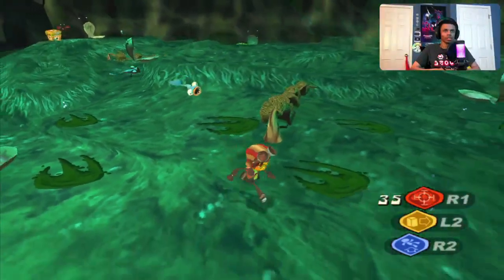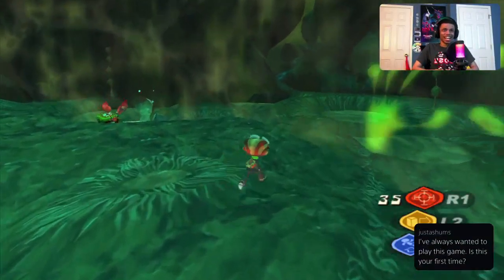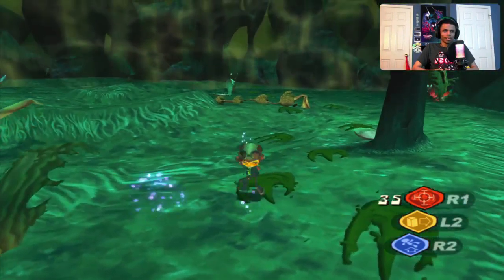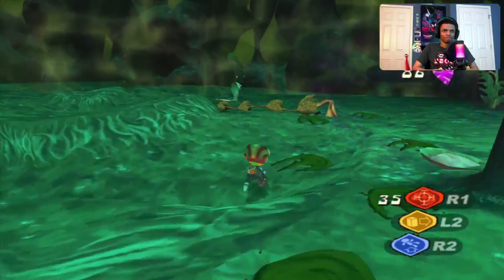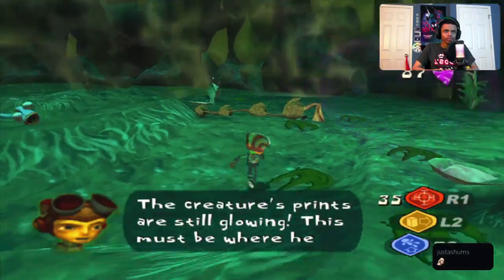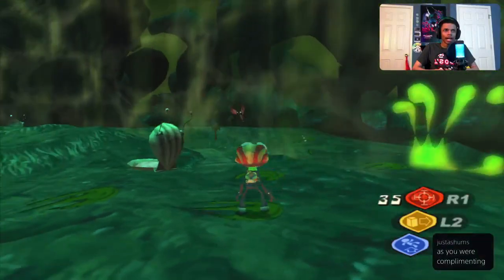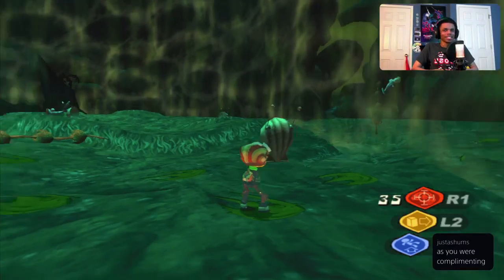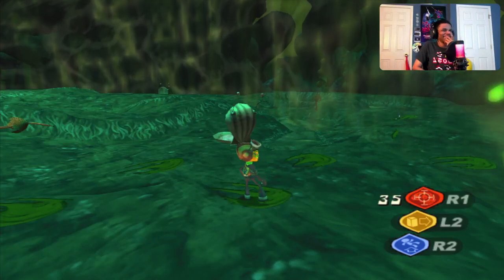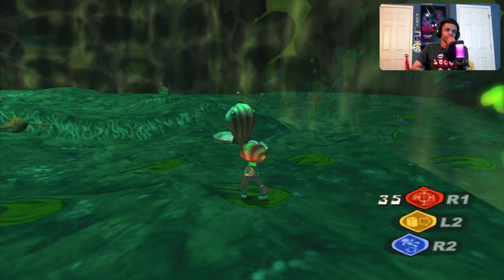Every time I go out to explore some stuff... the creature's prints are still glowing; this must be where he brought Lily. We can't go past this wall. So we're just gonna pretend like that didn't happen. This game is very interesting — it has that good challenge kind of like the first Ratchet and Clank, but it can be kind of confusing at times.